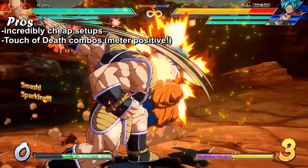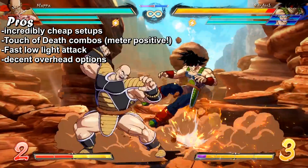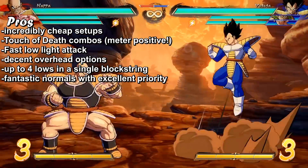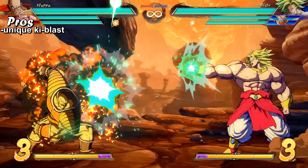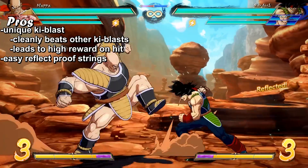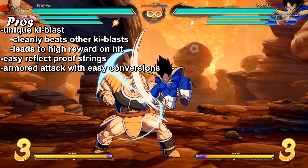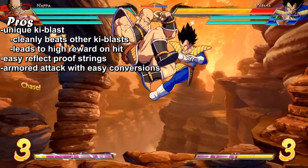He has meter positive, consistent touch of death combos. He has a fast, low light attack. Decent overhead options. He can use up to four lows in a single blockstring. He has fantastic normals with excellent priority. He has a unique keyblast, which cleanly beats other keyblasts and leads to high reward on hit. And he has easy reflect-proof blockstrings. He even has an armored attack that easily converts into combos, which is applicable in common situations like after a blocked overhead.